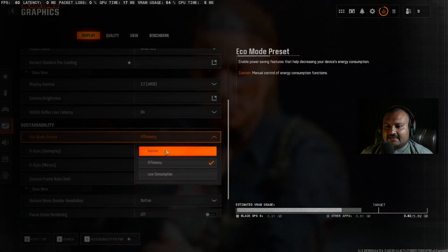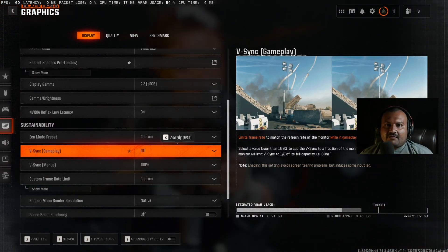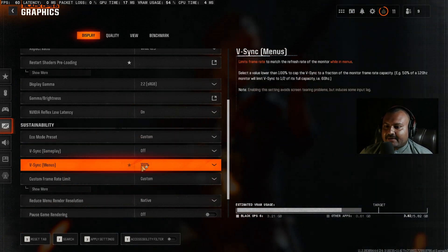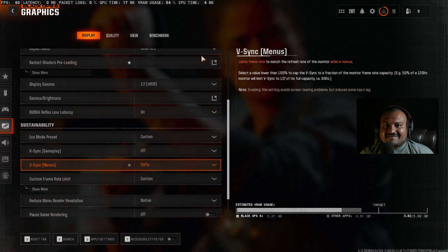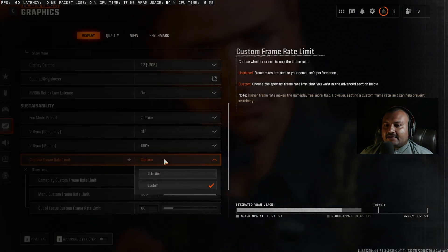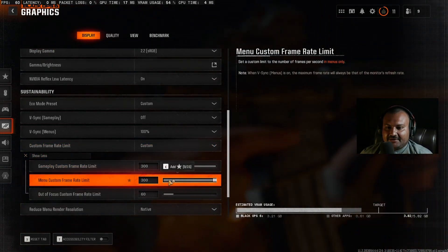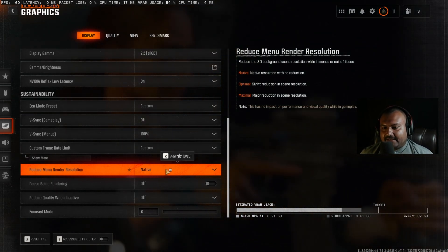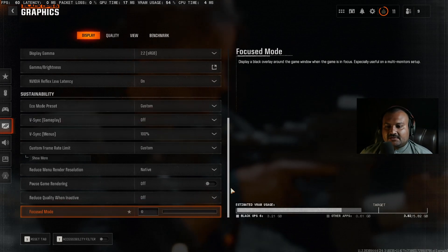For eco mode, set it to custom. For V-sync gameplay, turn it off — unless you prefer V-sync on a high refresh monitor. On a 60Hz monitor I do sometimes play with V-sync on. Basic menu V-sync — if you have a 60Hz monitor, turn this on so your GPU isn't overloaded in the menu. Set the custom gameplay frame rate to max and menu custom rate to 60. Reduce menu render resolution to native, pause game rendering off, reduce quality when inactive off, focus mode all the way to zero.